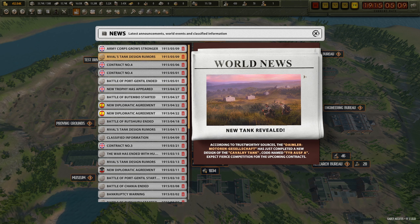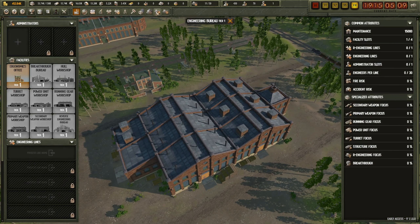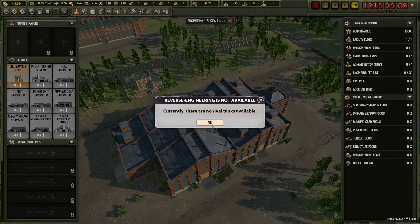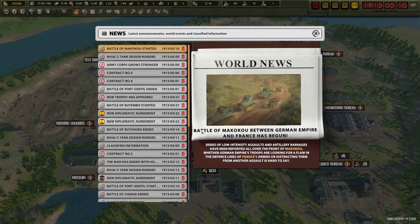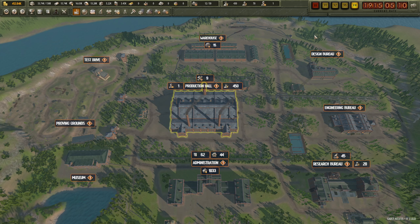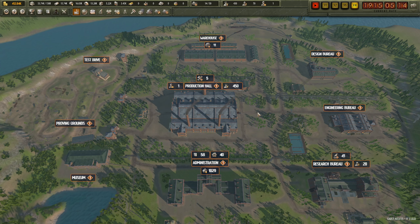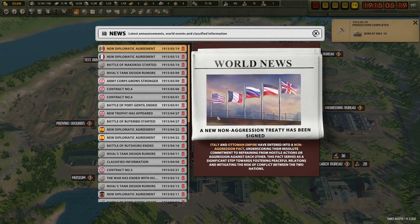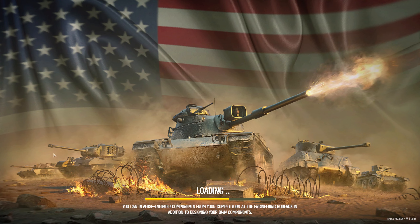New tank from Daimler - can we do reverse engineering right now? No. Battle of Makoku between the German Empire and France. A new non-aggression treaty has been signed between France and the Ottoman Empire. Italy and the Ottoman Empire have signed one as well.